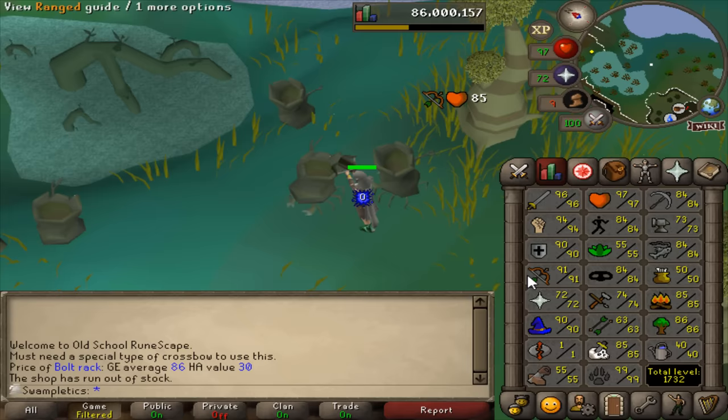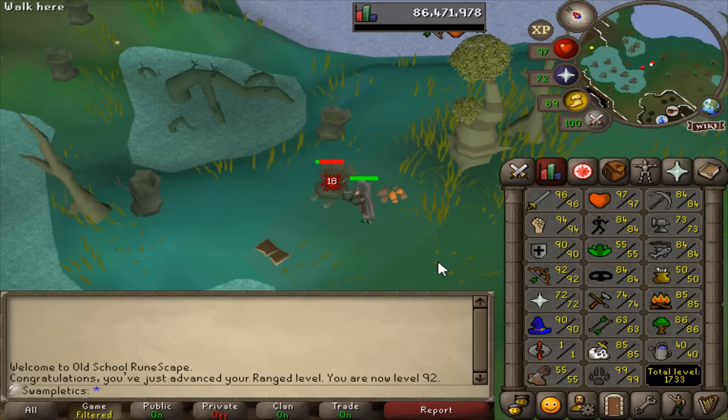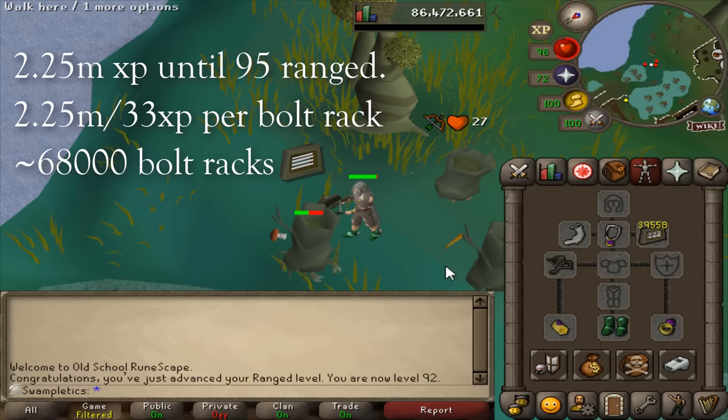I'm tracking how many bolt racks I use to get this level, then it's simple math to find out how many I need for 95. Full day of crab annihilation down — 92 range. I have 39.5k bolt racks left, which means I used about 11,000 to get to 92 range. I averaged about 33 XP per bolt rack. That means I need about 70k total bolt racks to hit 95 range from here. I already have 40k, so that's most of it.